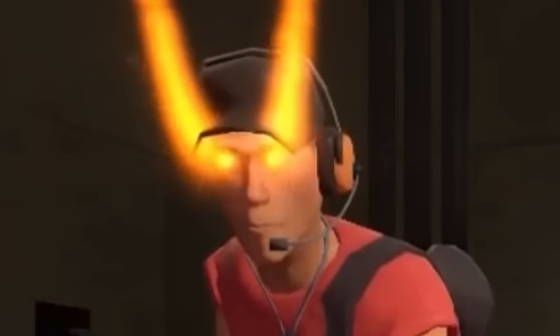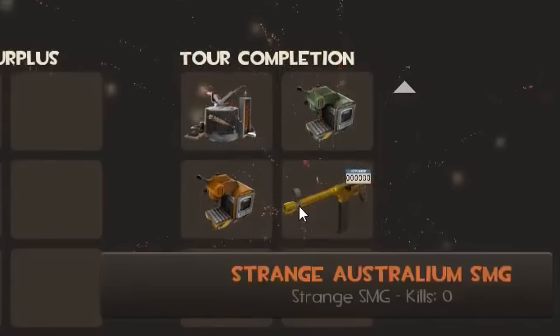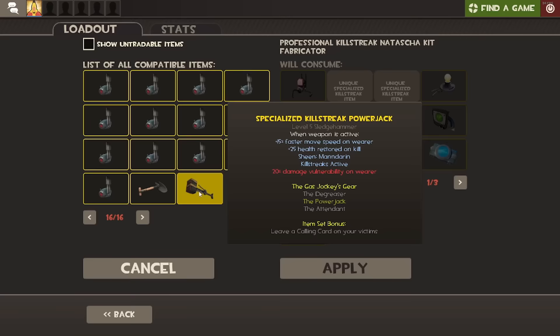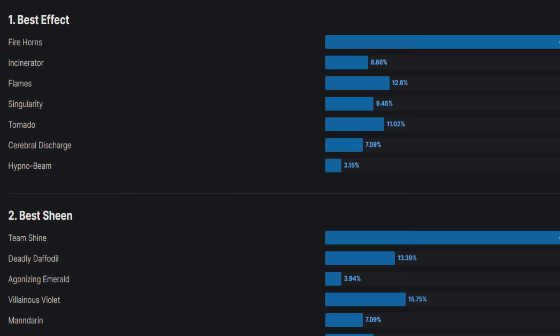Who said we're only talking about Australiums here? A lot of people seem to get disappointed when they don't feel the tidal wave of dopamine the box explosion would normally give them, but that doesn't mean your luck's run completely dry. Some of the professional killstreak kits sell for just as much or more than some Australium weapons, so on a list like this they definitely deserve to be acknowledged, though their crafting fees will be taken into account. The price of kits also vary based off Sheen and killstreaker, but we'll be going with the lowest prices just to serve as a baseline minimum.